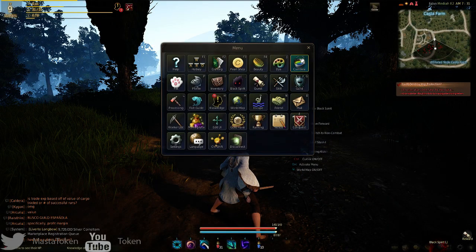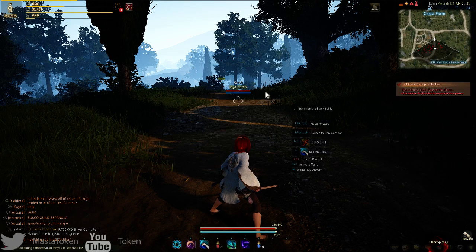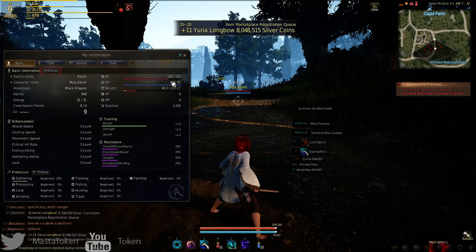There's a combine option, which I guess is like melding — oh, it's for combining dye. So when you get dye you can combine them there. There's also your pet section and your character profile.